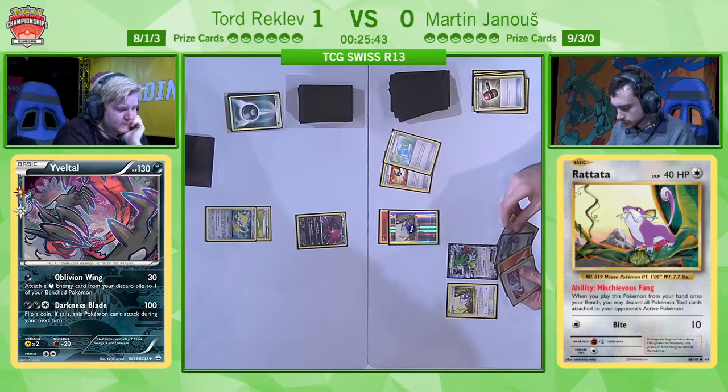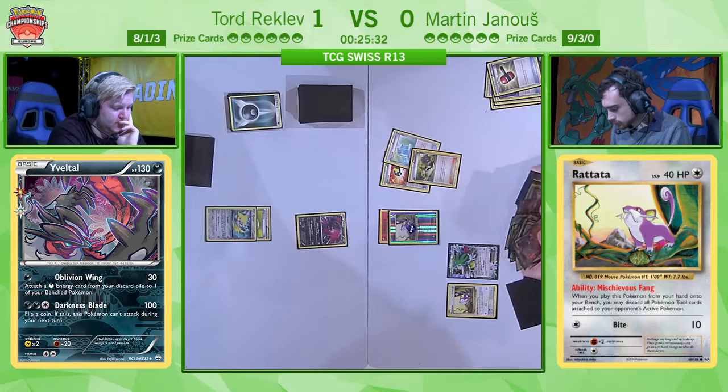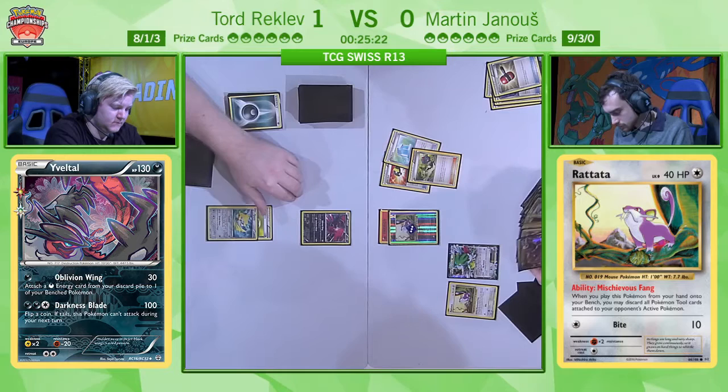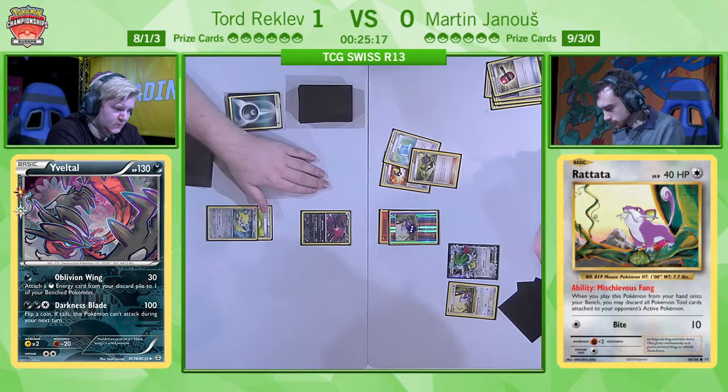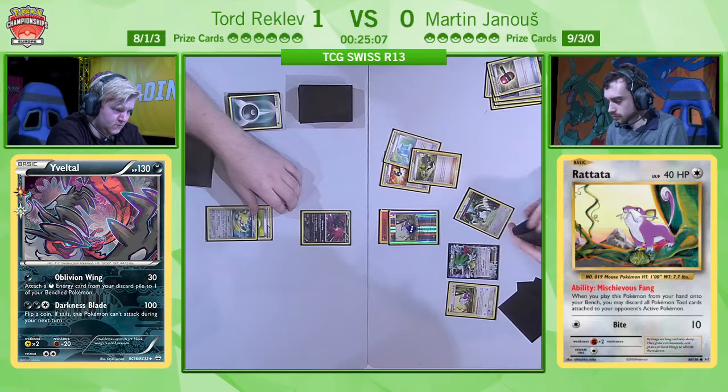He can find himself probably a Houndoom and start putting pressure on Tord's deck size. He's got a pretty awkward Ultra Ball — happy to get rid of Max Potion and also the N. He has a VS Seeker in hand so at any point he can still recover that N. Houndoom EX is coming — Houndoom priced? No. Raticate priced? No, so that's all good. He's actually going to want to go for the Bunnelby, which is interesting — he might want to recycle some of his own cards, because getting multiple Crushing Hammers back in your deck is going to be important.